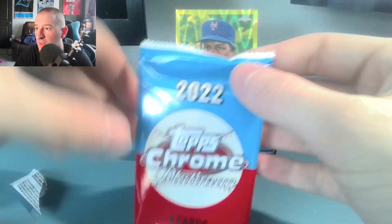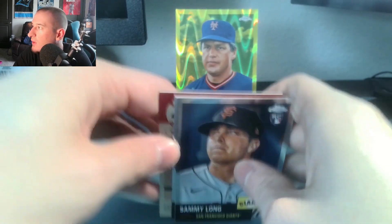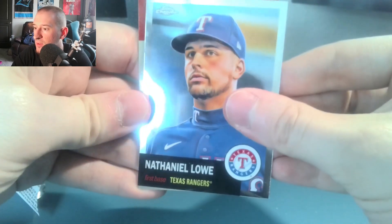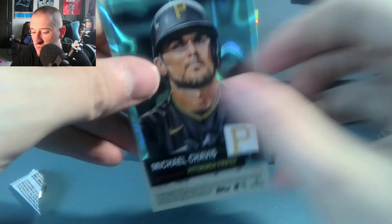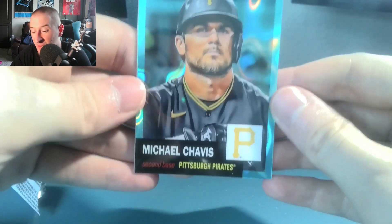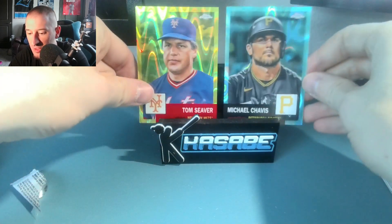So we've saved this pack for last, hoping it's a little bit of good magic, but I don't know for certain. Oh, indeed — I think we see some color, maybe an aqua. Ronnie Dawson, Sammy Long, Nathaniel Lowe. And the backwards card is a Michael Chavis — yes, that's the aqua. Michael Chavis for the Pirates. Aqua wave, or lava aqua, out of 299. They have a lot of different varieties — 33 different parallels in this product. So we got the two wavy ones: Tom Seaver with the yellow and Michael Chavis with the tealish, greenish blue.